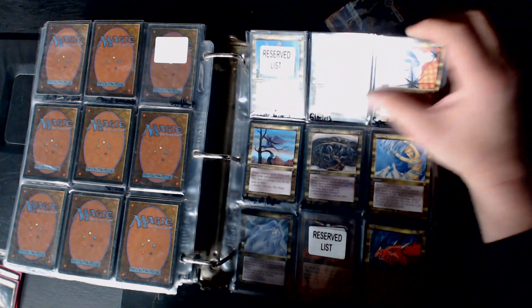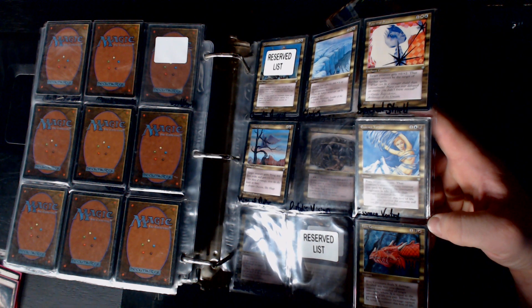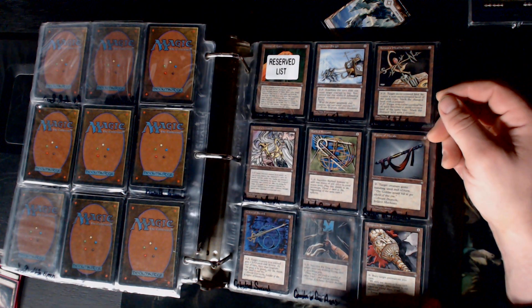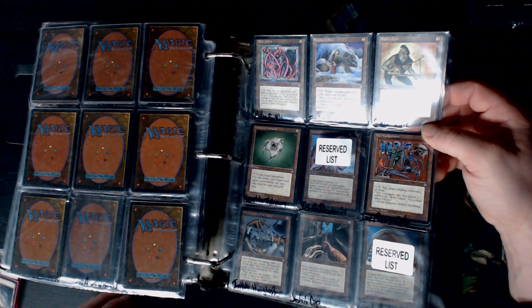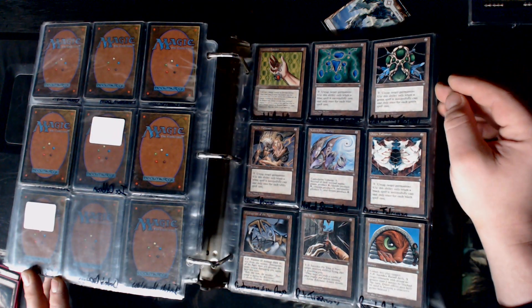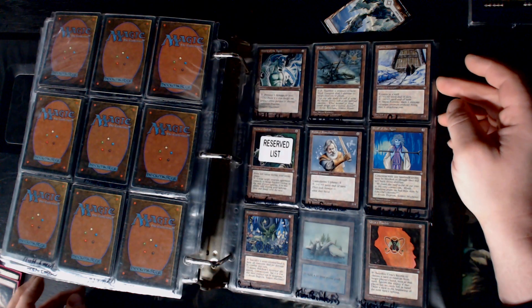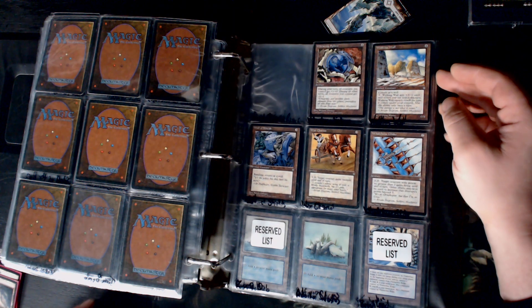Essence Vortex - bury target creature unless that creature's controller pays life equal to its toughness. That's so sweet! There's nothing on that page that's even legal for us. The Splat Stick - we can destroy our own stuff. Sometimes as humans that's what we do. Elkin Bottle - take card from your graveyard or library and place it face down, you may play it for free. Shield Amulet - every other turn it's a Mox. Shield of Ages is so good with Force Field - until Force Field got too expensive to keep.